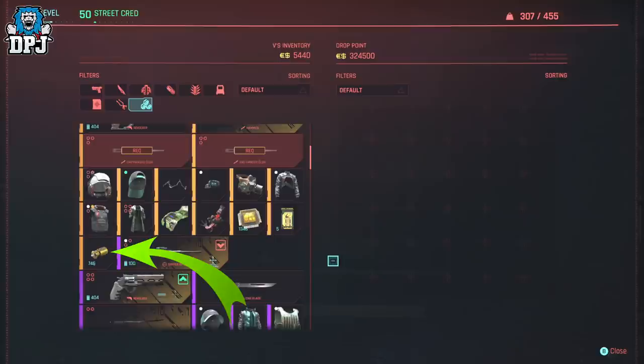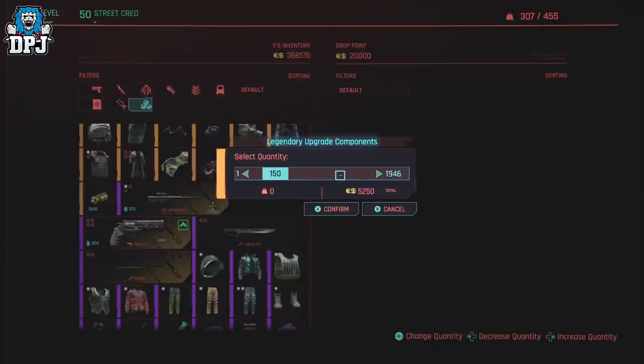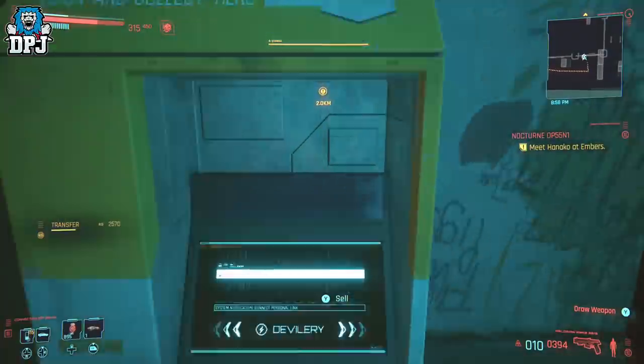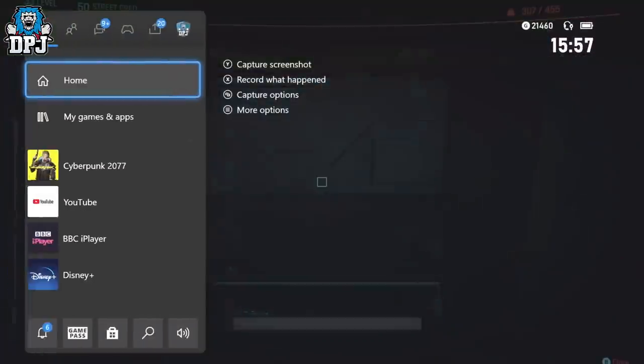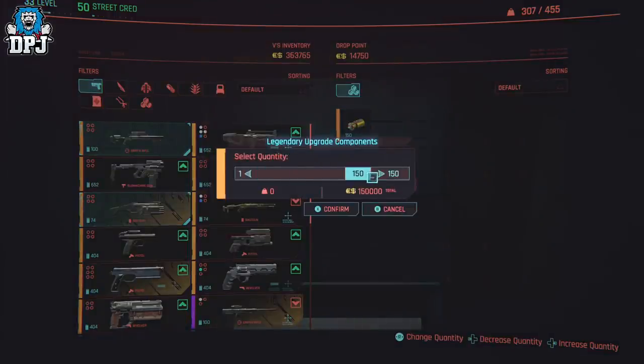So here's how the glitch really works. I still have 300k eddies, but what I'm going to do is sell the machine 150 legendary upgrade components — half the amount of money I have to buy them back. This is the trick. The machine now holds 150 components. I use the glitch, and when I purchase them back it costs 150k eddies, but it actually allows me to repurchase them unlimited times. It takes my money when done, but it stacks the material every time I repurchase, earning you unlimited materials.